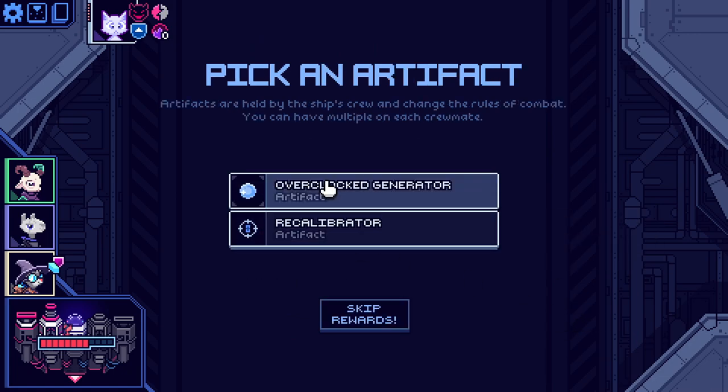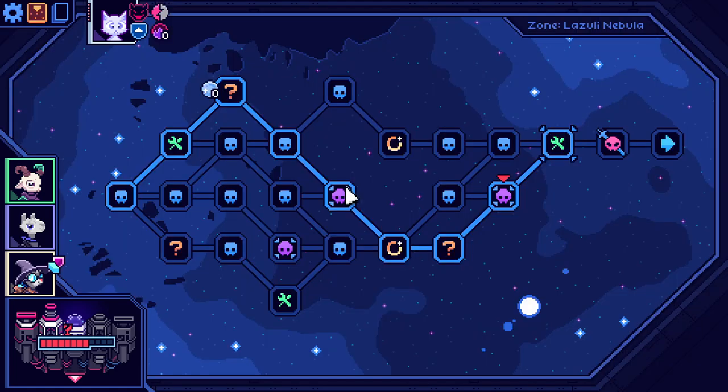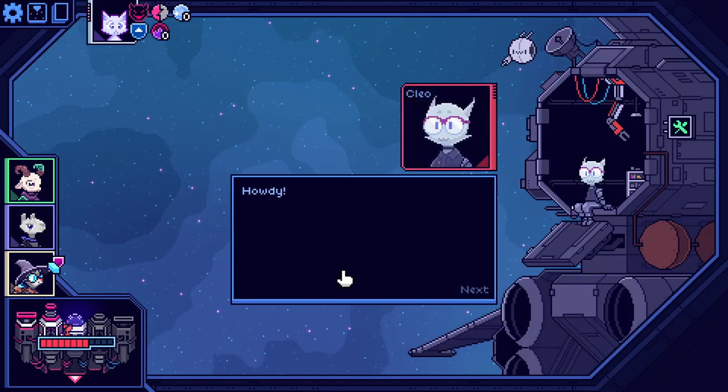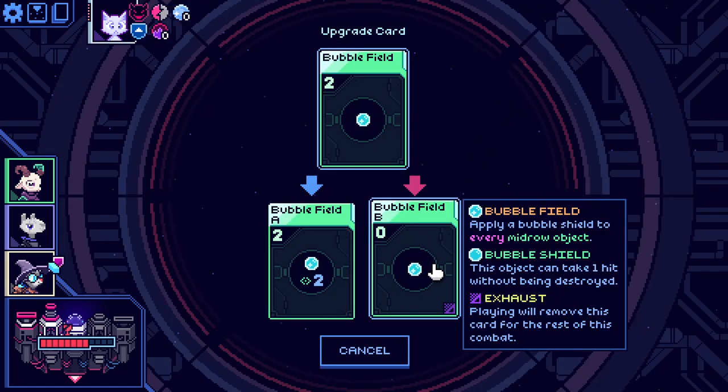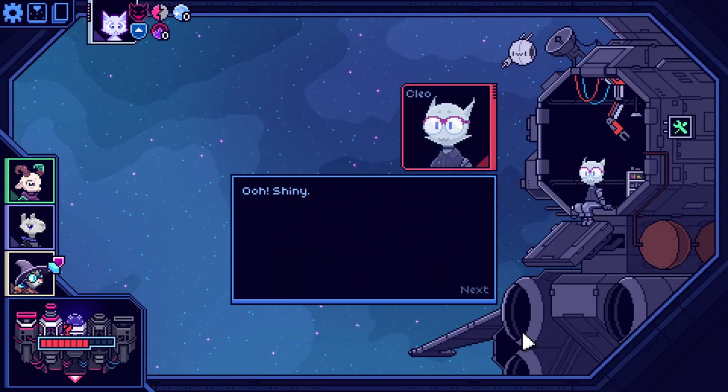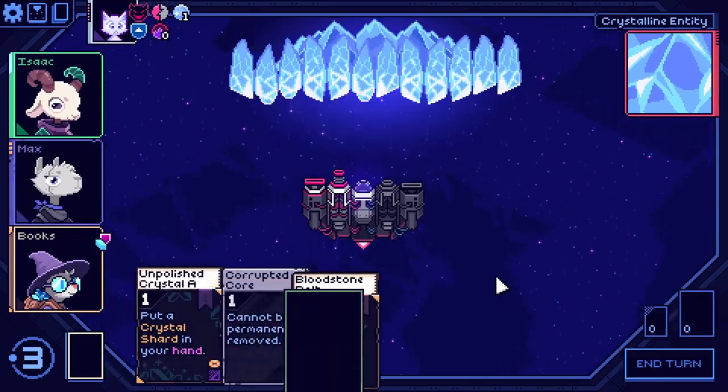Draw a card every time you miss, or energy every third turn — we'll take the free random energy. And I think we'll go ahead and upgrade this Bubble Field right away to make it usable. Two energy is kind of a lot to ask.